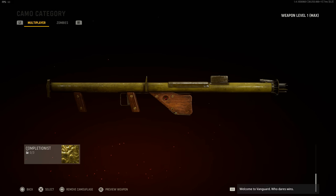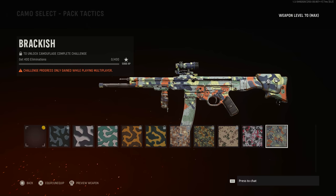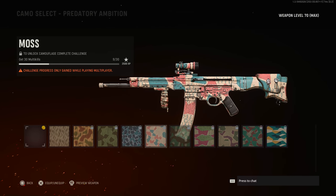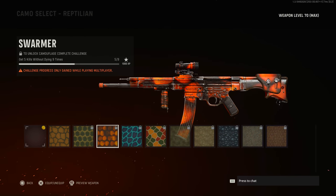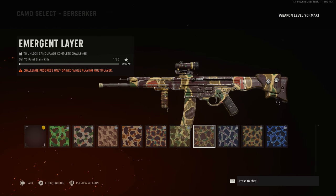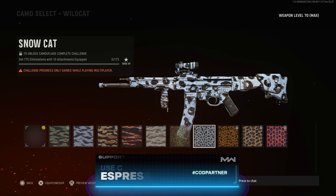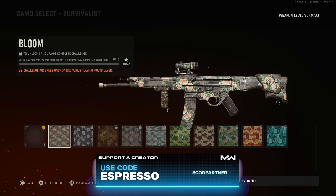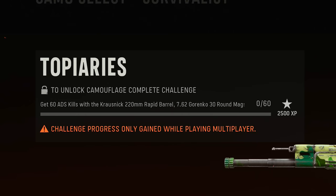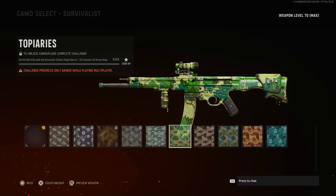Breaking down the individual camo challenge sets: first we have Pack Tacticals — your standard eliminations. Then Surgical — standard headshots. Predatory Ambition requires multi-kills, essentially two or more kills. Reptilian requires five kills without dying a certain number of times. Dead Eye requires long-range kills. Berserker requires point-blank kills. Wildcat requires eliminations with ten attachments equipped. Then we get into some new territory — weapon-build specific challenges. The Survivalist category starts with getting kills with the Krosnak 220 rapid barrel, 7.62 Gorenko 30-round mag, and a few others.